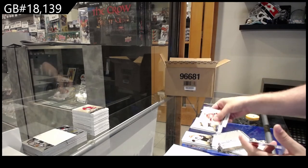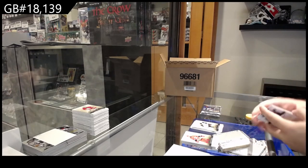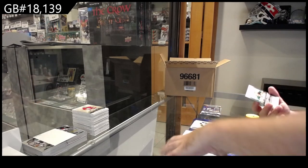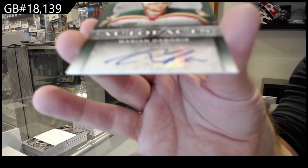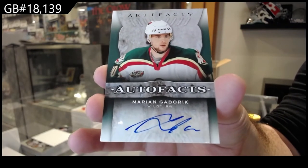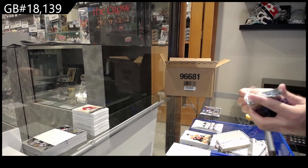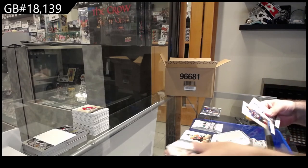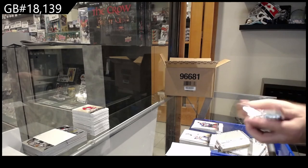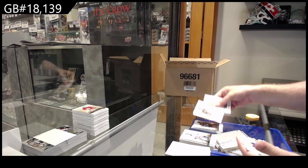1.99 for Boston — McAvoy. Auto Fax, and that's a sick one for the Minnesota Wild — Marian Gaborik! Gaborik Auto Fax — that might be a rare one. And Golden, if you're still here, or Rich — do you guys mind posting our checklist for everyone to see? 2.99 for the Avalanche — Joe Sakic. And a 4.99 Keller for the Coyotes.